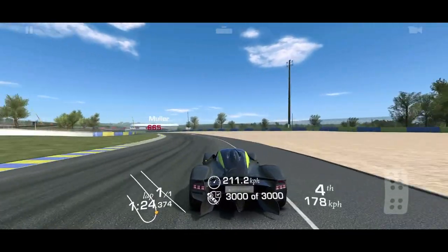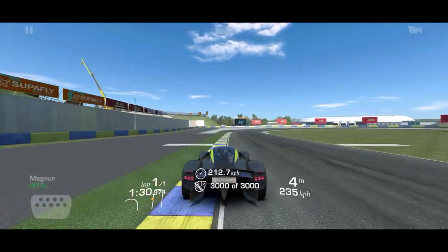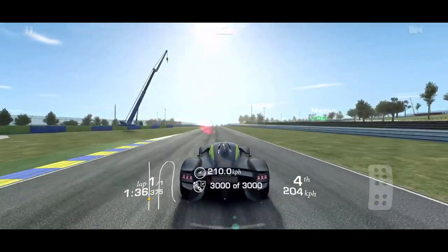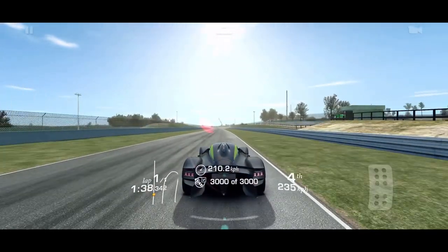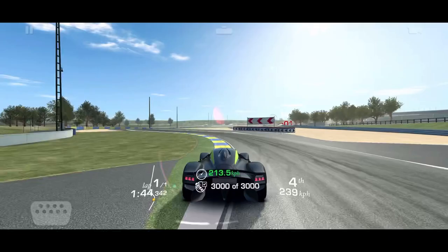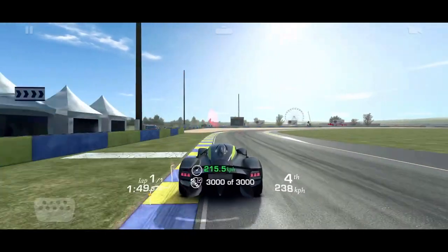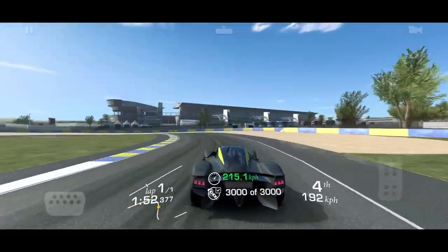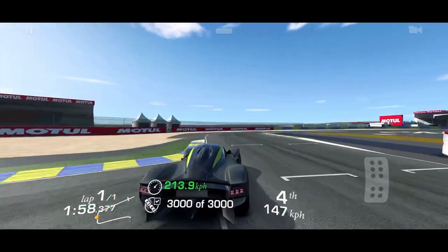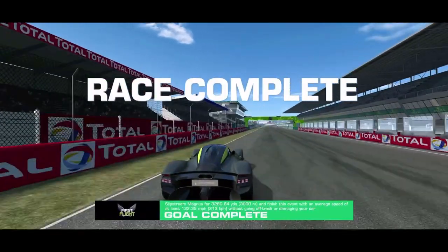Watch the blue and yellow curb on your left — as soon as it starts I'm on the brakes, then getting into the throttle very early. On the right-hand side there'll be another yellow and blue curb; I go far over to the right with my left side on it, braking close to the end. We've hit average speed. This next big corner you can take full throttle if you set it up just right — I just lift briefly so I don't go flying off track.